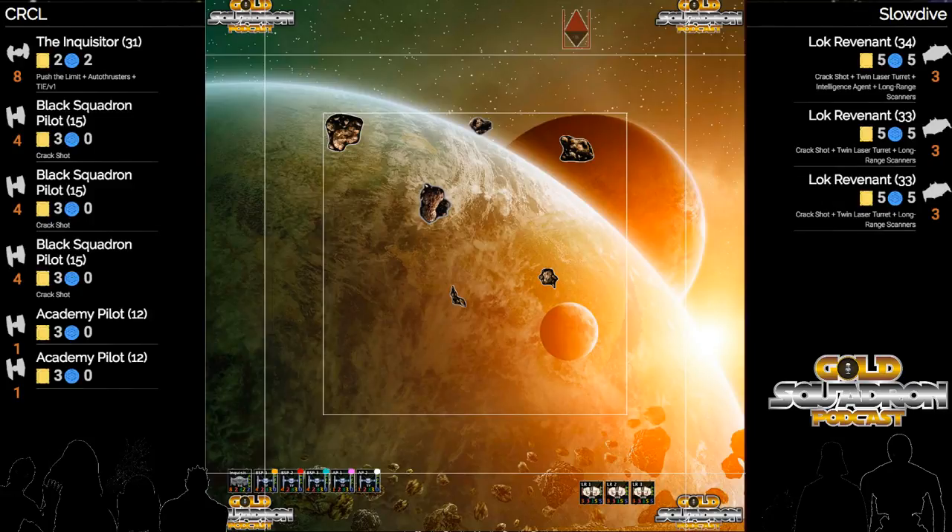It's been black squadrons all the way. We've seen a tendency in X-Wing right now to move more towards fatter ships, ships with more upgrade slots instead of filling them out with a couple fillers. We don't see Z-95s that much anymore - not seeing the academies as much.